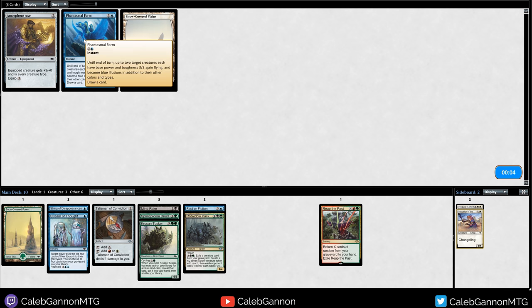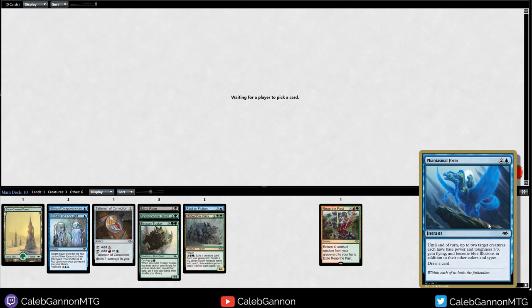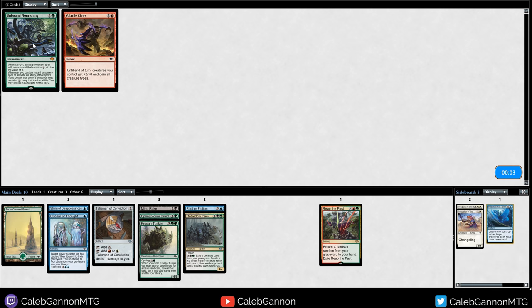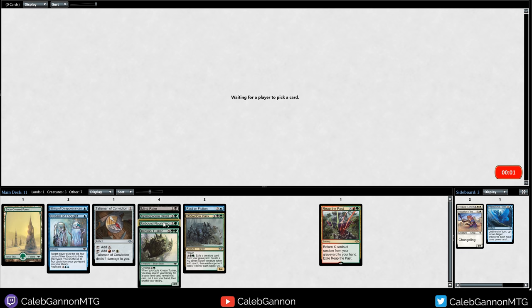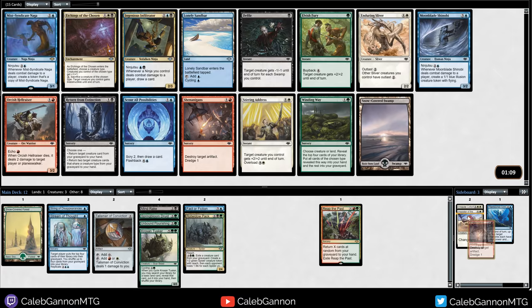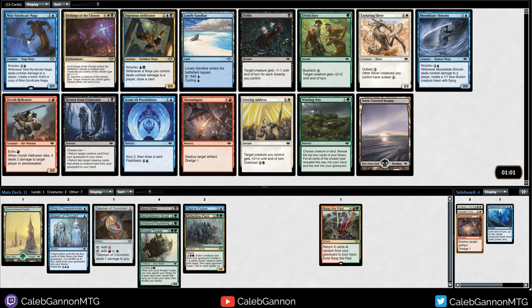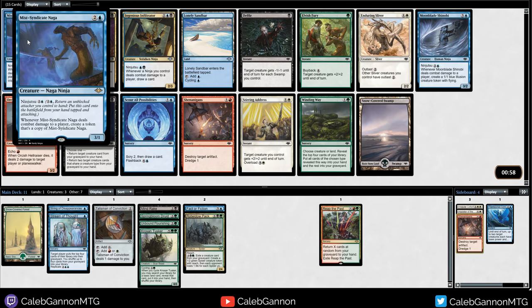Phantasmal Form - probably not playing that, but it cycles. Any card that draws a card is automatically somewhat playable. Unbound Flourishing again - if we get more X spells, maybe there's burn or something. There's also a creature that when it deals combat damage creates a copy of itself. Kind of fun, maybe not amazing. We have three creatures.